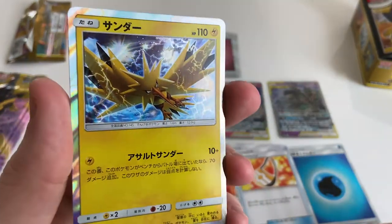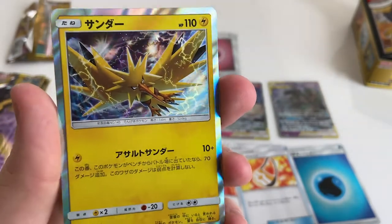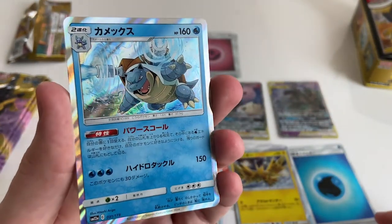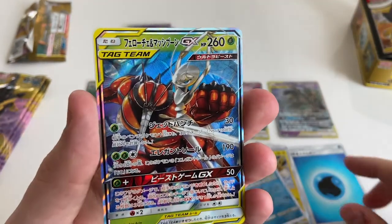Zapdos. It's not the finest Zapdos artwork you'll find out there. Blastoise — that's a cool Blastoise though. And then... Ferroseed and Buzzwole, I think.